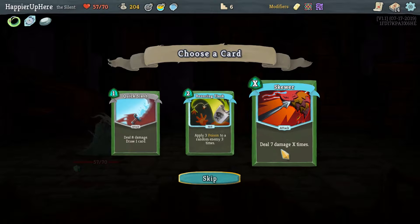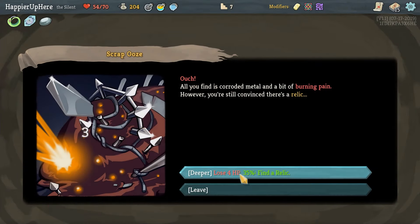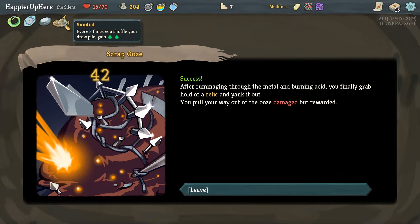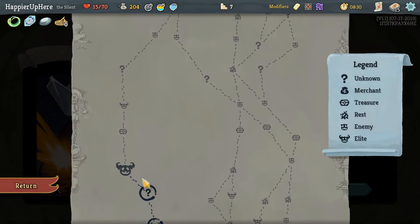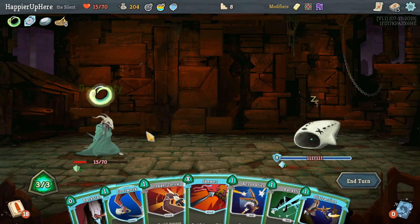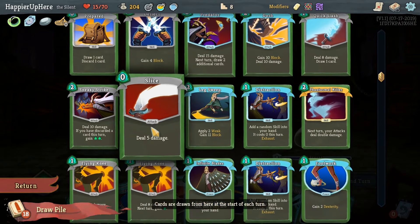We got Oddly Smooth Stones — just coming with one Dexterity, actually very nice. Skewer is pretty powerful, doesn't allow us to draw faster but is pretty powerful. Here we might get another relic or lose a lot of HP. All right, Sundial — every three times we shuffle the draw pile I'll gain two extra energy. We lost a lot of HP there, and we have two elites coming up.